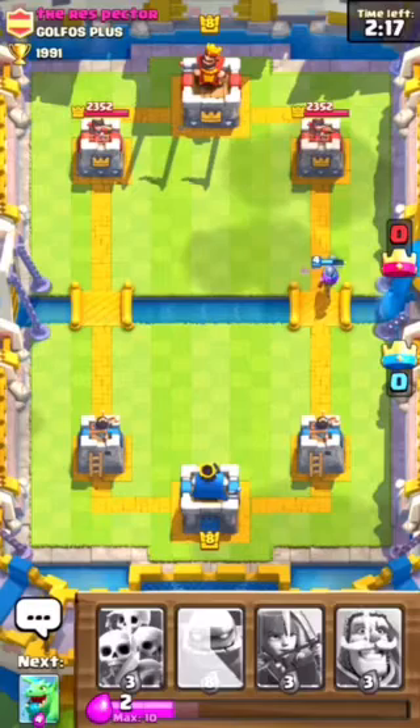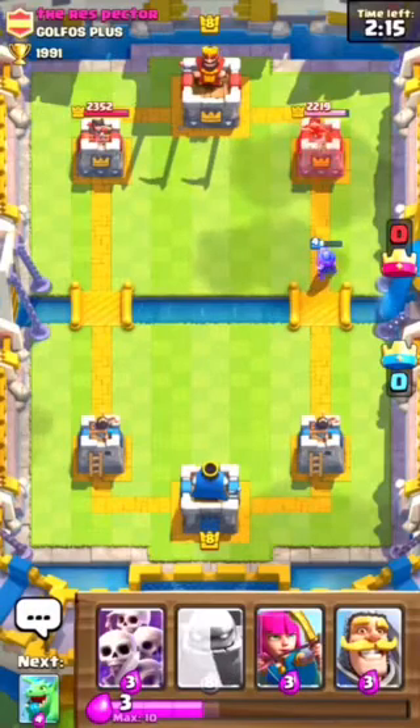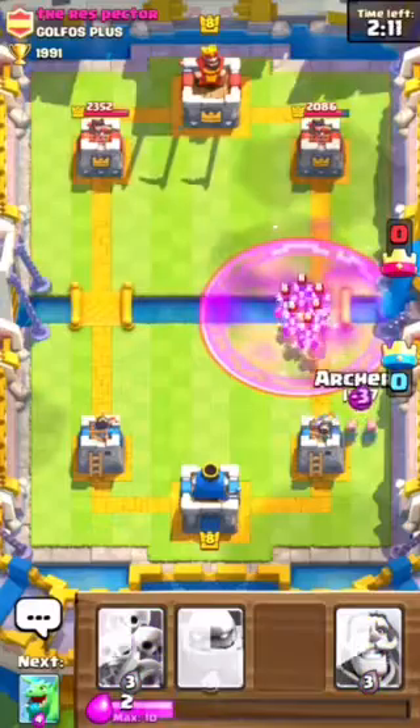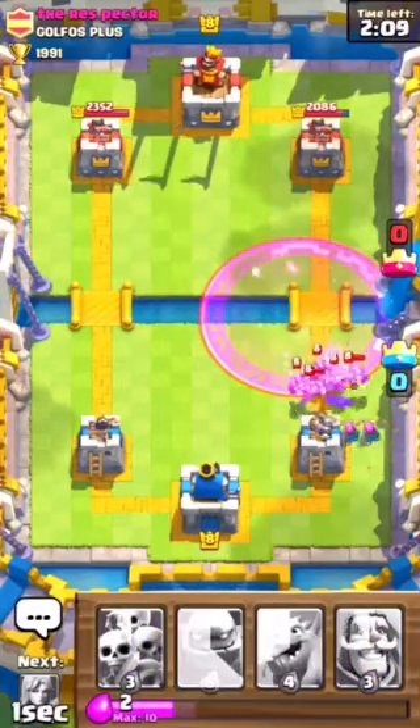Let's save up for our Golem and then we can place our Knight and Baby Dragon behind it. Let's place Archers. Alright, this isn't looking good.